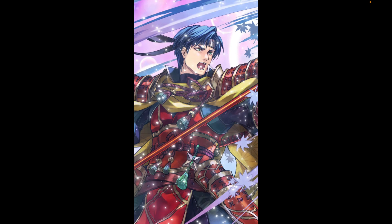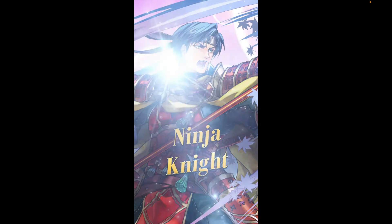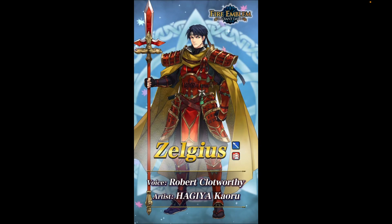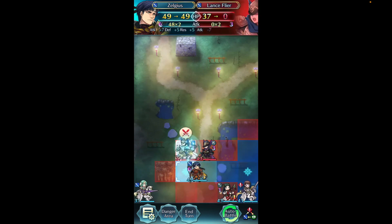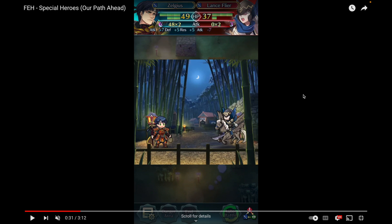The first unit on the banner is Zelgius. He was in the silhouette and we were pretty sure it was him, and here he is — Ninja Knight. I love his outfit, definitely really cool. Zelgius is cool and he's a Lance Armor. The way he functions in this alt is kind of different — more different than most other Lance Armors.